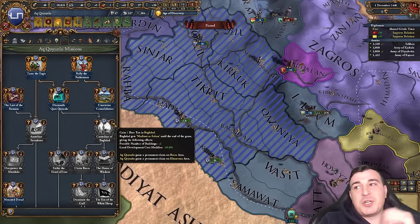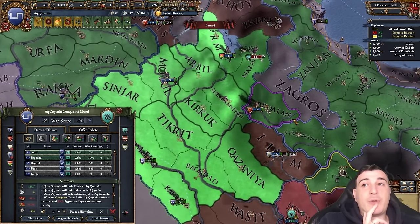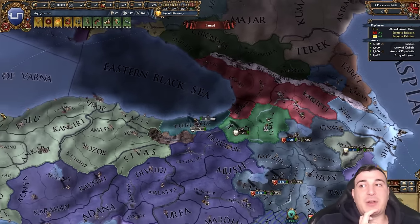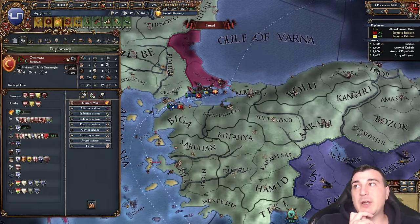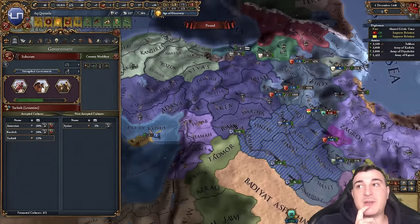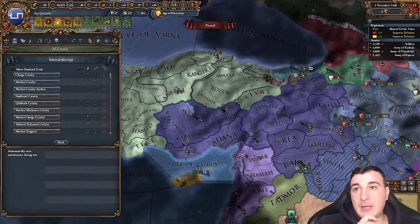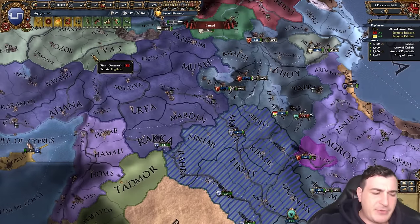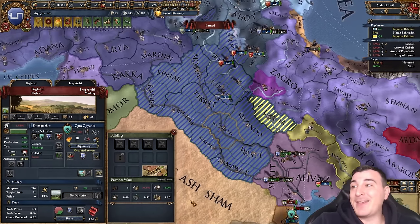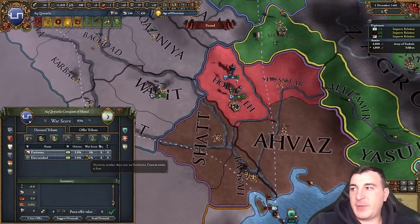The Baghdad mission gives us building bonuses and development cost reduction in the Baghdad area for the rest of the game, plus permanent claims on Basra and Khuzestan, and a border with the Ajamis for later. After this, either the Ottomans or Caucasus nations are our target. We get the Muslim cavalry archer units very soon — they're slightly better than Ottoman units. A Sunni defector event just gave us a core on Baghdad — excellent RNG right there! Let's see what we get from these guys: we can cancel cores... seven ducats. Fine, we'll cancel their cores.